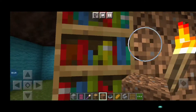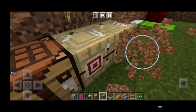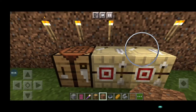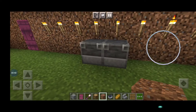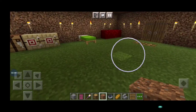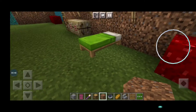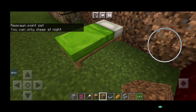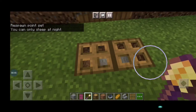Here the bookshelf is there as you can see, and here is the fletching table. Here is the crafting table, and here I put the blast furnace - I will use it later. Here also I put the nether wart block just for showcase.